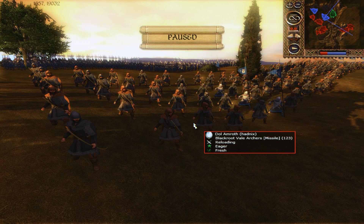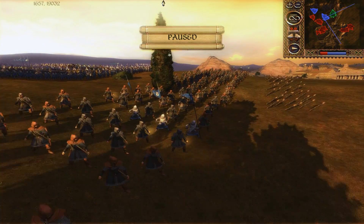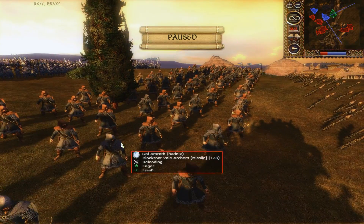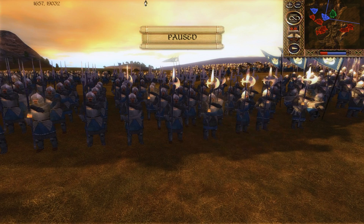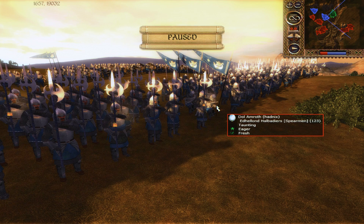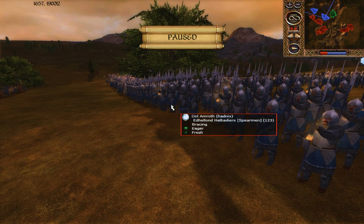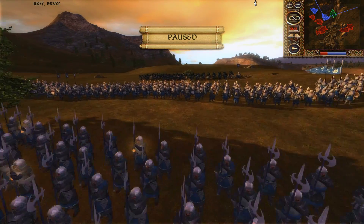We have Hadnix playing as Dol Amroth, and he's my ally. He's got a front line of Blackroot Veil archers — these guys will do kind of poorly in a skirmish fight, but their missile damage is pretty solid. Provided they don't get focused down too heavily by a skirmish-heavy faction, they should perform quite well. In behind them we have the mighty Edhalond Halberdias, who are going to be very effective at holding the line, particularly against armoured units. One of the players is definitely intent on attacking our position, and the Halberdias are going to need to hold the line pretty efficiently if we're going to survive an onslaught from two players at once.